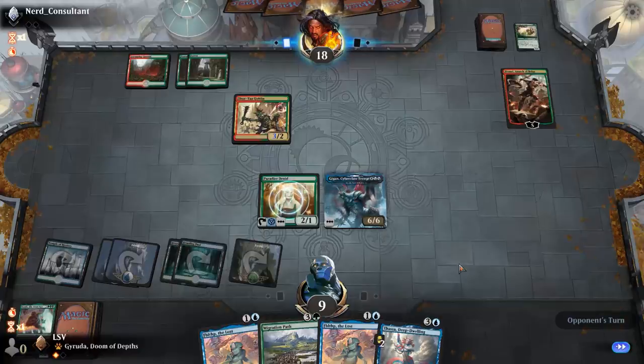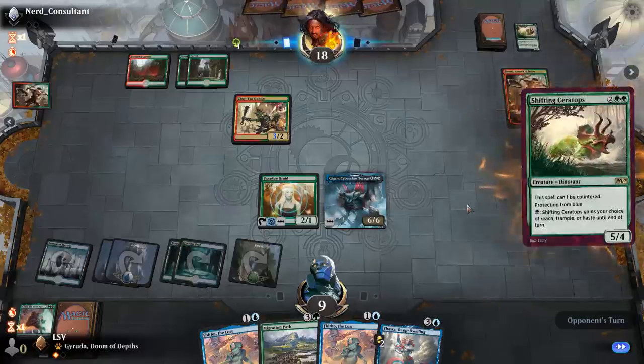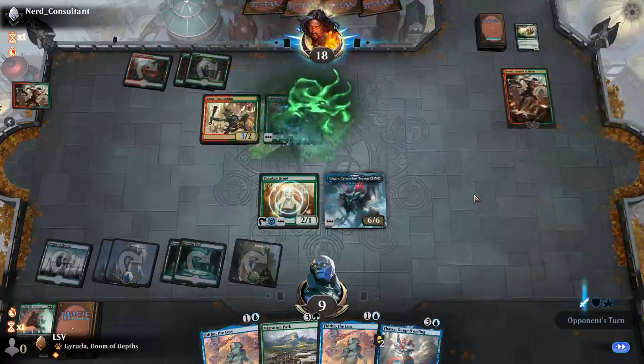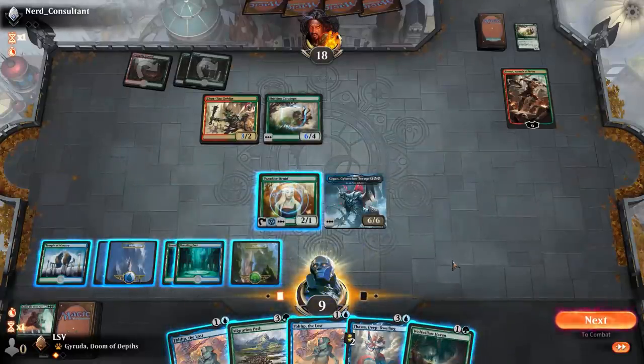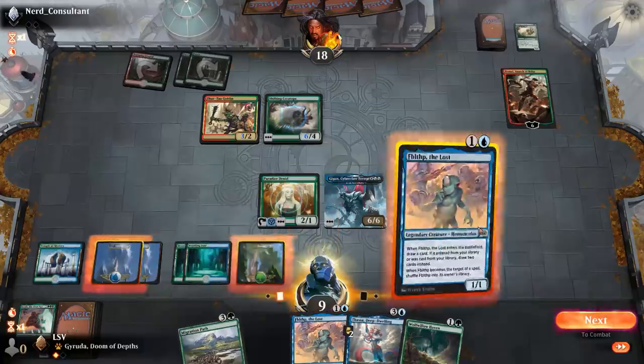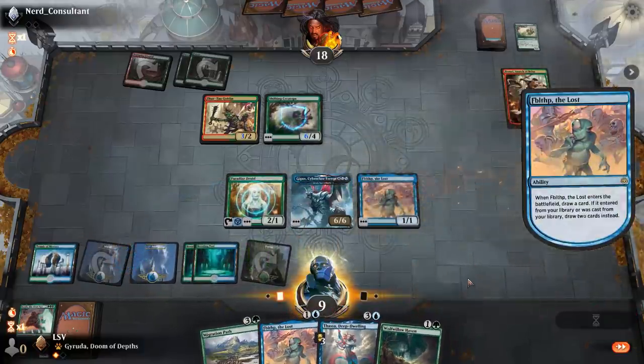I get to copy — I guess I could have Spark Doubled it, but this is basically the same thing or a little better even. There goes their Shifting Ceratops. Three, six, seven mana. I guess I can play Fibblethip, and if I draw a land I can play Wolf-Willow Haven as well. I don't know if it's worth me playing because I'm definitely going to play Thassa.